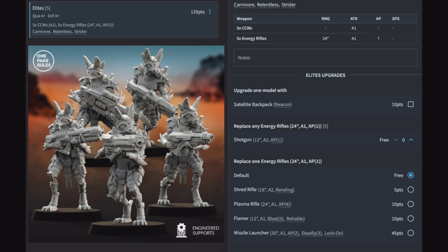Next up is the Elite. You get 5 of them in a squad, quality 4, defense 4, with 5 close combat weapons and 5 energy rifles (24-inch A1 AP1 — a standard all-rounder). They have Carnivore for plus 1 to hit in close combat, and Relentless — in 3.0 that means rolling a 6 to hit in shooting gets an additional hit, but only if you stand still. A satellite backpack gives them a beacon. You can replace all energy rifles with shotguns (12-inch A2 AP1 for free) — great for a mobile army jumping from cover to cover with Strider.